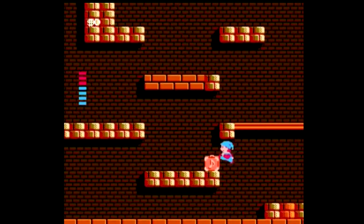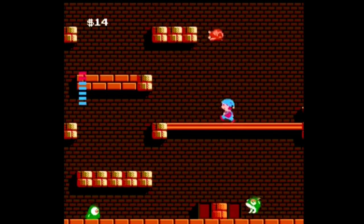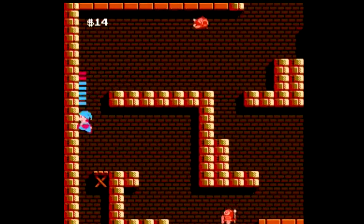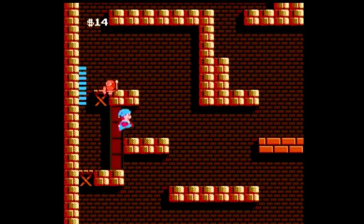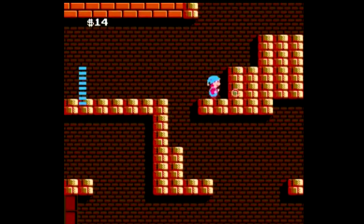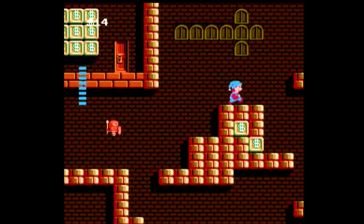In Milon's Secret Castle, you're playing as Milon, who comes from the land of Hudson. The whole land communicates through music, but Milon is unable to do so, so he ends up leaving. Eventually, he comes back to find out that the evil warlord Maharito has taken over the castle, kidnapped the queen, and is keeping her hostage. It's then up to Milon to travel through Castle Garland, take out the evil guardians of Maharito who are guarding the Seven Crystals, and eventually defeat the evil warlord and save the kingdom.